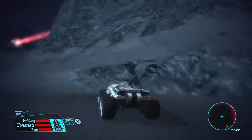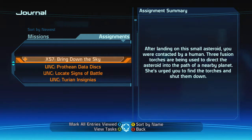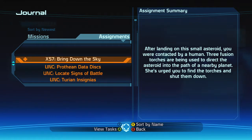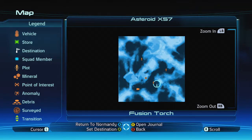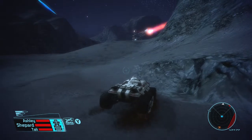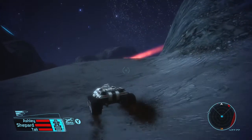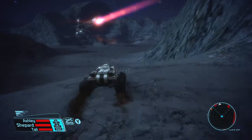Alright, so we're on X57. Looks like that's a plasma torch. Let me look at the journal real quick — the mission is 'Bring Down the Sky': disable the torches. Three fusion torches are being used to direct the asteroid into the nearby planet. Let's look at the map. I think these are the plasma torches. I see some kind of turret up here — I don't know exactly what that is, probably a turret.